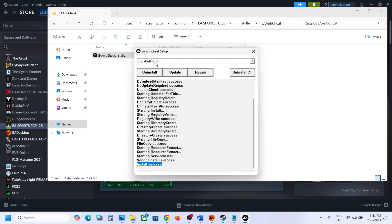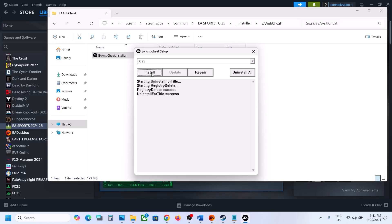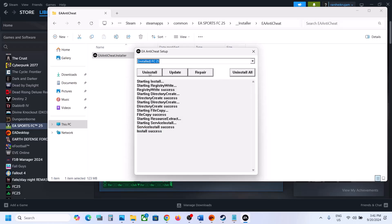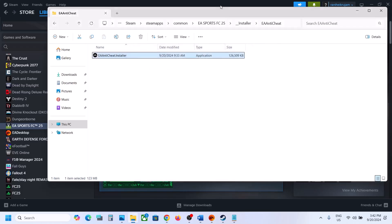If it's still not working, select FC 25 again and this time click Uninstall. Once the uninstall is done, click Install. Once install is successful, launch the game and check. If it's still not working, select FC 25 again and click Uninstall once more. Once the uninstall is complete, do not reinstall — just close this window and then launch the game.